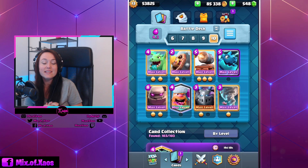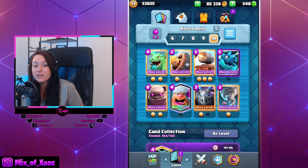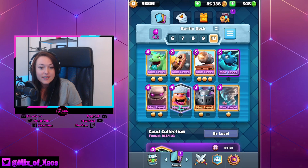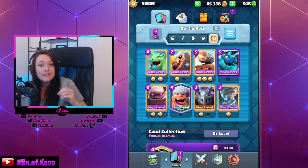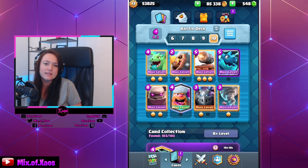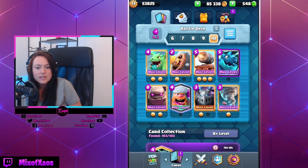Hi guys, welcome back to another Clash Royale video. Today we're going to play the global tournament. Yes, I know I'm late with the global tournament, but hey, it's never too late to start. It's always great to play global tournaments at the end of the season. For now, I have this golem deck for you guys to try out. It is 4.3 average elixir and it's currently one of the best golem decks in the current meta. You kind of have to wait a little bit until the double elixir pops in, then you play golem in the back and all your supporting units as well.